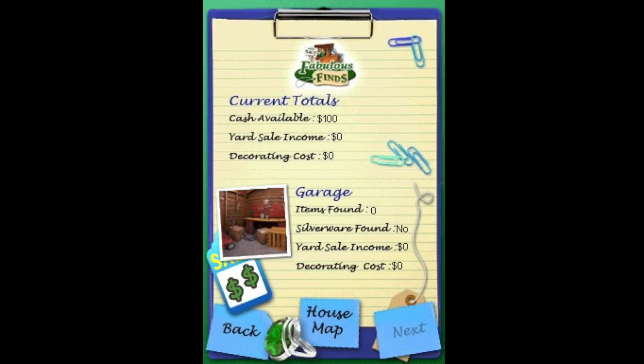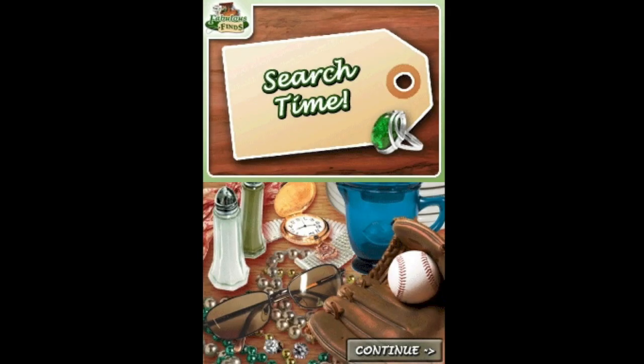Available cash: 100. Yard sale income: zero. Discarded cost — okay, garage. I was found. Silver — well, found. Yard sale income. Blah blah blah. Search time!